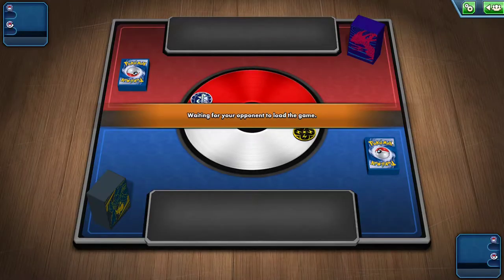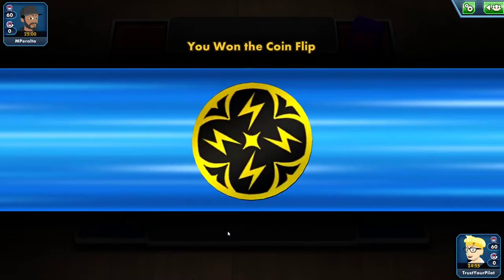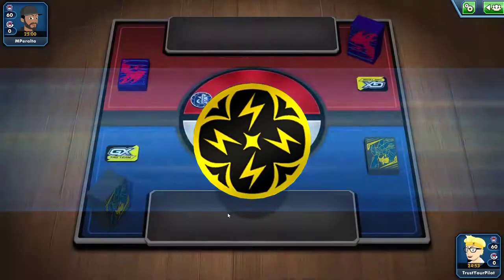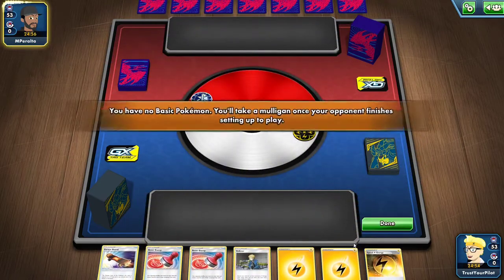Let's see if this opponent is actually Eternatus, or if they just have the deck box and sleeves — which are really nice. With the inclusion of Vikavolt V, you always want to go second now. It doesn't matter what you're playing against; you just always want to go second and get that Vikavolt V off.